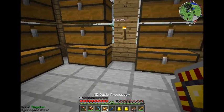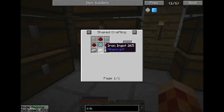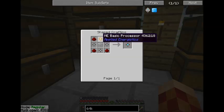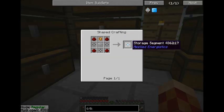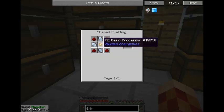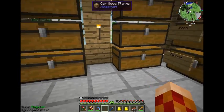I need 81 here, so let's go through this. We need nine of these, which means we need nine of this — so we need 27 of these. If we need 27 of those, we need 81 of these: 81 basic processors. And if we need 81 of those, that means we need 243 storage cells. So 243 storage cells means 243 of these, and 243 times 4 of Certus Quartz and Redstone. And we also need about 1,200 Redstone for the last recipe, which is insane.